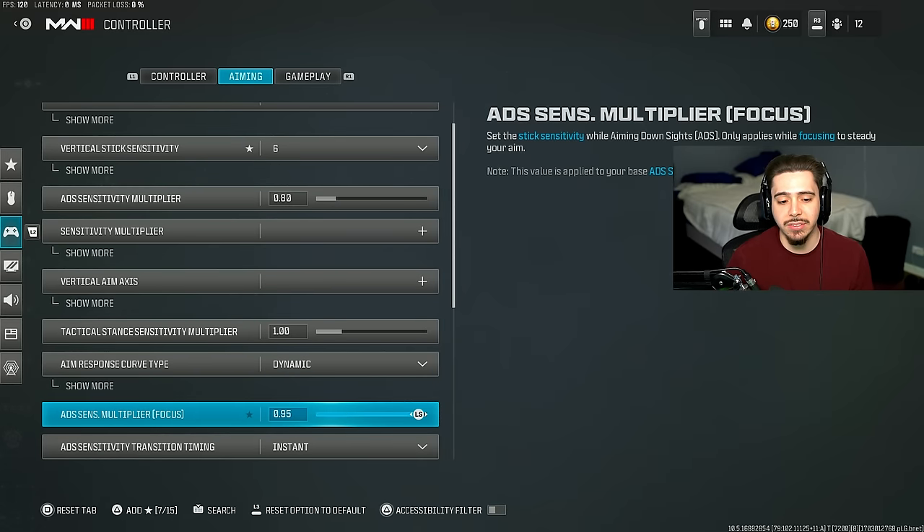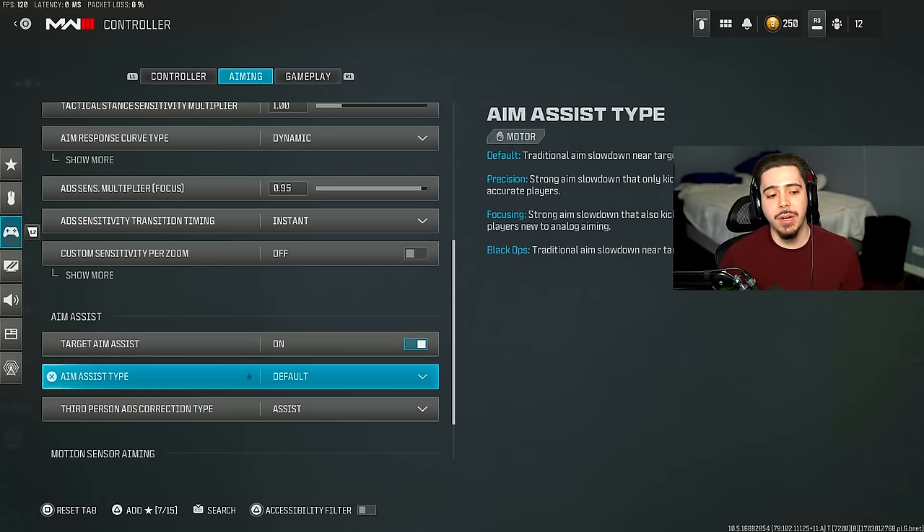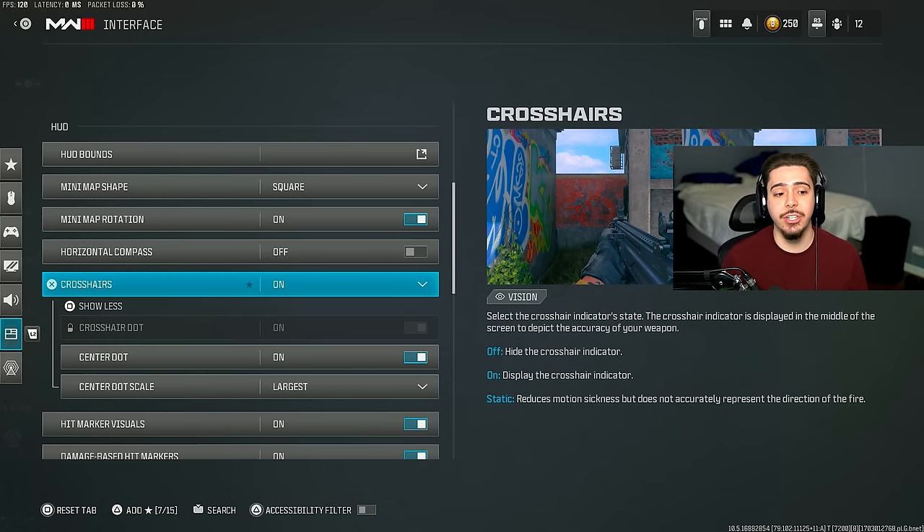Make sure your aim response curve type is set to Dynamic - it's the best one. My ADS sensitivity multiplier for focus is 0.95; this is for scopes. I recommend knocking it down just a little bit, but not to 0.80, because those scopes are a lot more zoomed in so you want to be a little bit quicker to drag around. Make sure your target aim assist is actually on - some people have this off for some reason. For aim assist type I recommend Default over Black Ops.